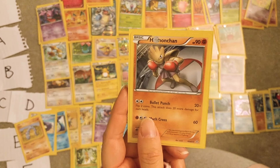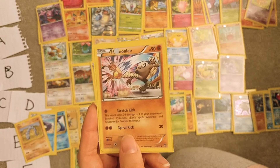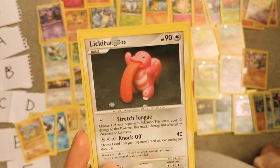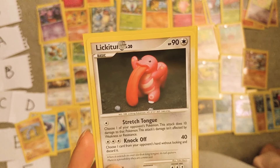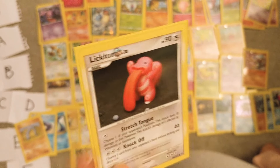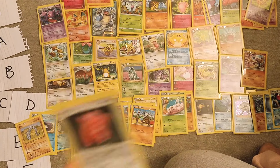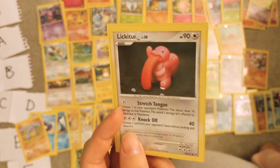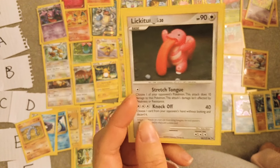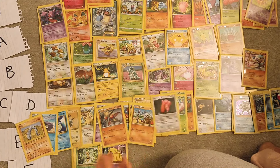Hitmonlee — meh. Hitmonchan — meh, but I had one in my Nuzlocke so it gets promoted to C/D. Lickitung — it's just no. Did I like Jessie's one in the anime? No I didn't. And this was the last Pokémon I needed to complete my Pokédex in Pokémon Go first generation, which oddly makes me like it more. So it's E — not quite F.